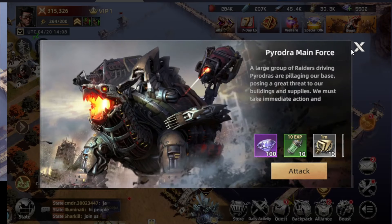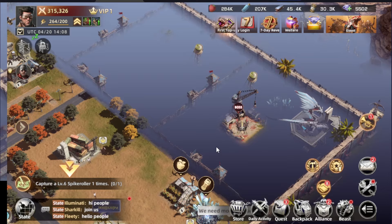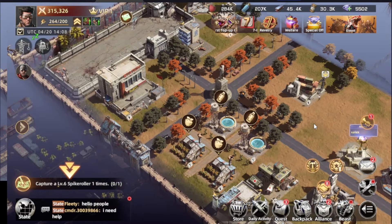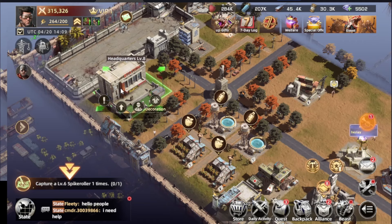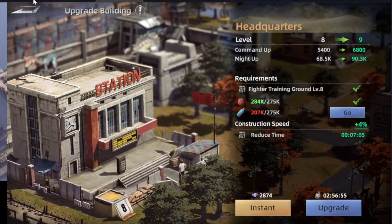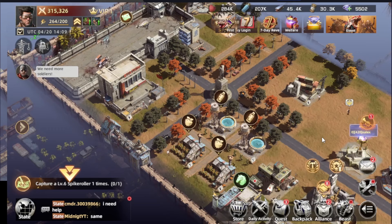Fighting bosses lets you gather more materials and control zones to make more space for building more buildings. You can even decorate the area to give it a more impressive look. And we have the headquarters, which you need to level up to unlock more levels for your buildings — the higher the building level, the better amount of resources you get.